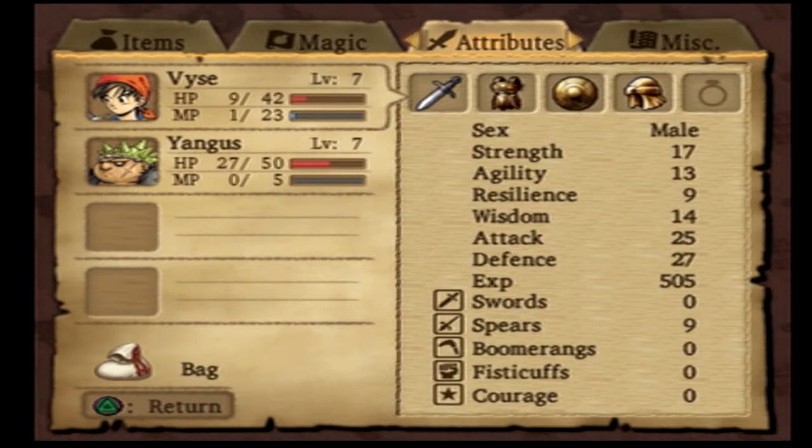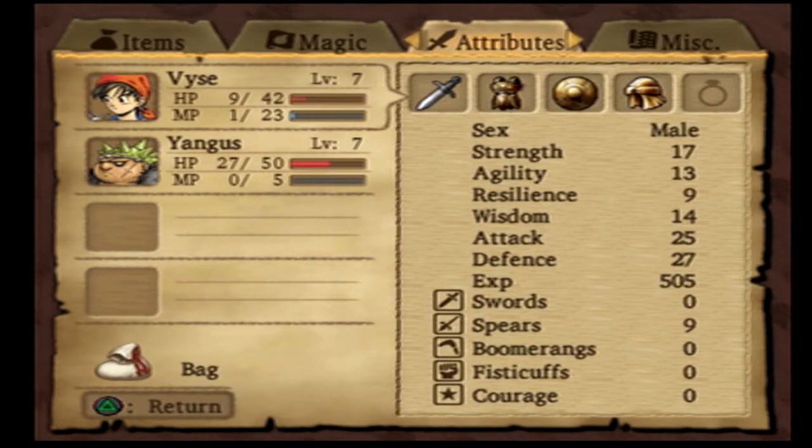At the bottom of this menu you can see it says swords, spears, boomerangs, fists, and courage. It's time to talk about the types of weapons you can use. You basically have options - you can choose the route you want to take. You can focus your skills in swords, spears, or boomerangs. You can not use a weapon, or everybody has their own little courage thing.